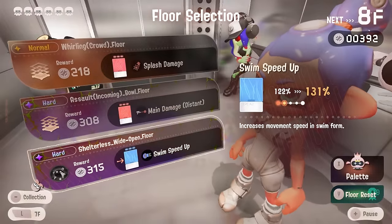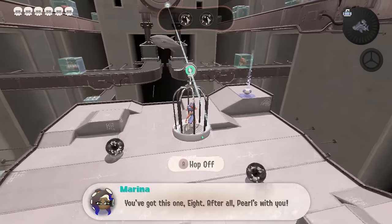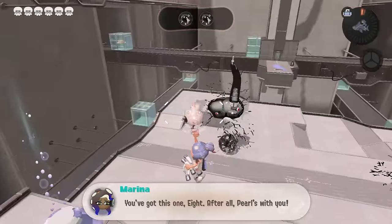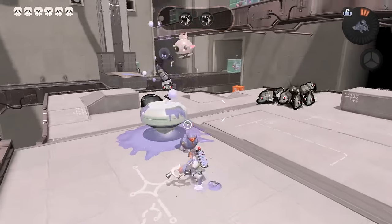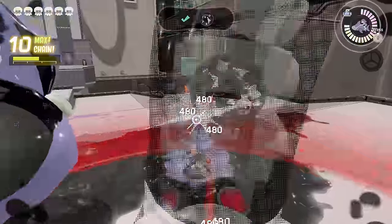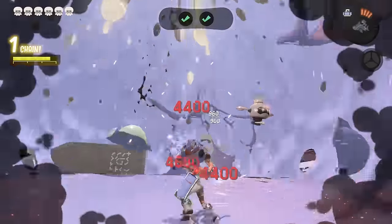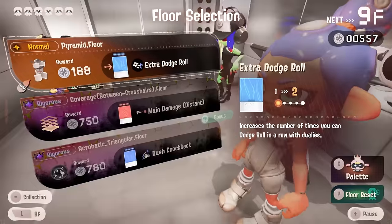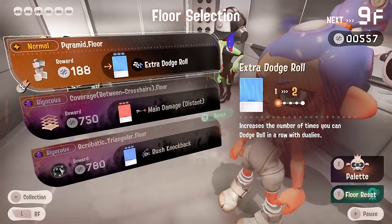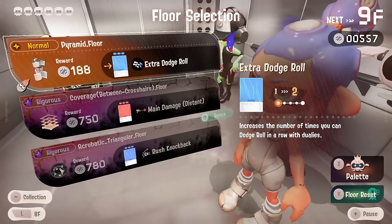We're not really gonna be using swim speed much because we're gonna be dodging. Ideally we want to max out something as quickly as possible — max out the ones we don't care about and it'll boost the chance of us getting the one we do care about. Having just one dodge roll though — that's a problem. With more re-rolls, we need rush knockback — I hate knockback, sorry, I just had to throw my two cents in.